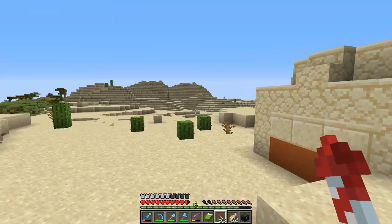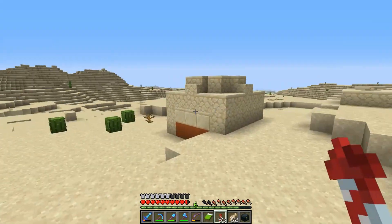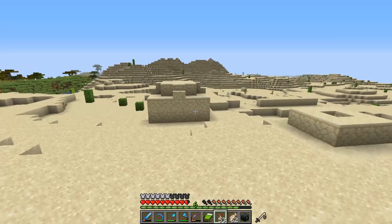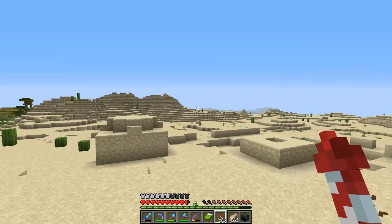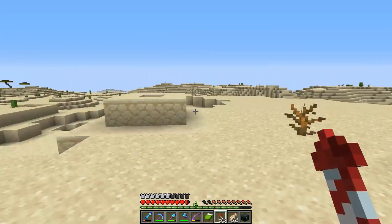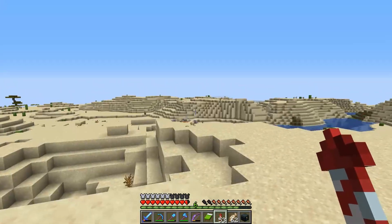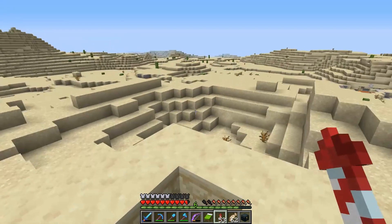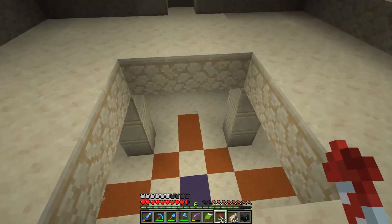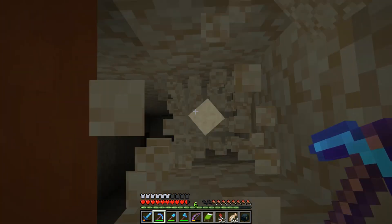We've made it to our destination. This is what we're looking for — it looks like it's buried, but this is obviously a desert temple. This is the kind of structure I'm looking for a notch apple because they're easy to find in deserts and carry quite a lot of loot. I'm hoping I haven't already been to this one. Let's go in and have a look. It doesn't look like it has been raided — that's a good sign.